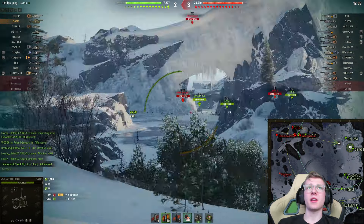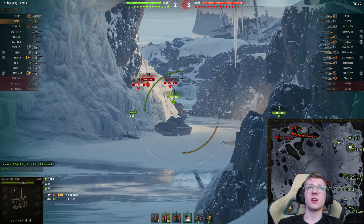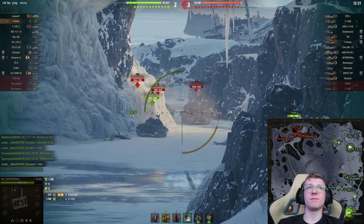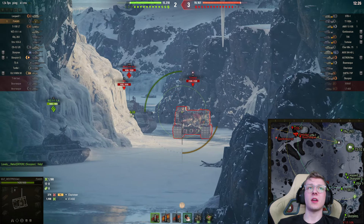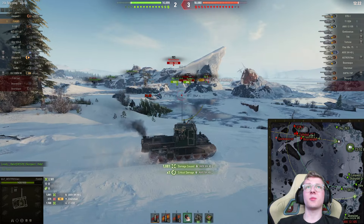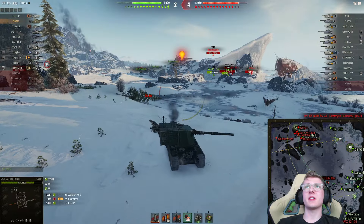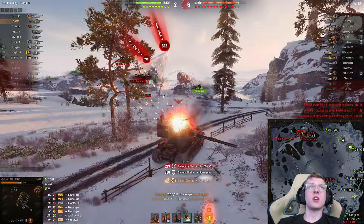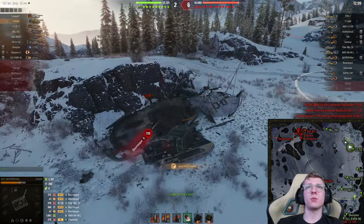The STB is, weirdly enough, over by our TS-5. You can see the Tortoise and all these other vehicles over here. I'm gonna have to load an AP shell. Yeah, that was a pretty nasty shot. Oh, we didn't even get spotted — wait, we did get detected. I should have fired HE. We're getting shot at by the Brask and everybody else. I'm just gonna try and leave while we can.